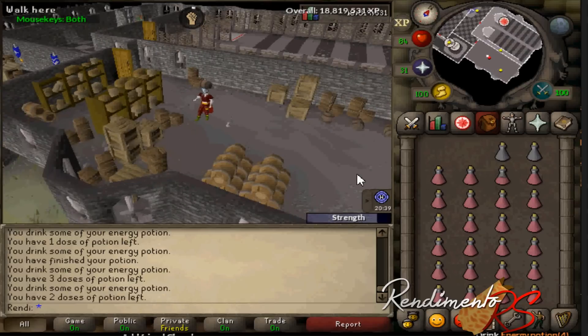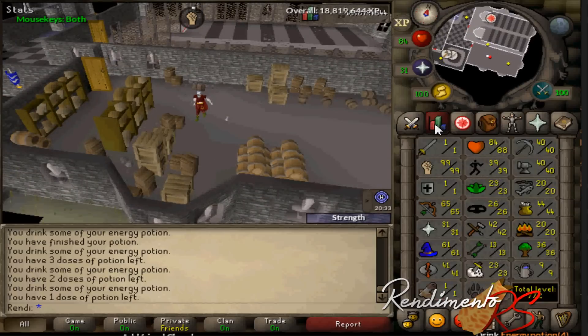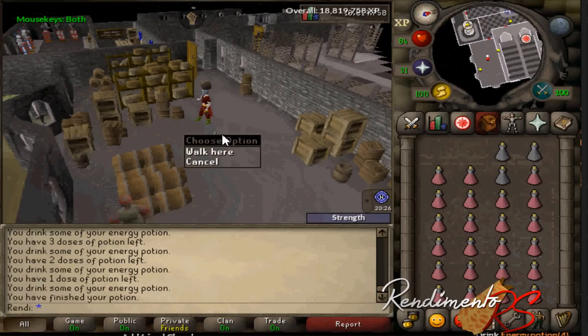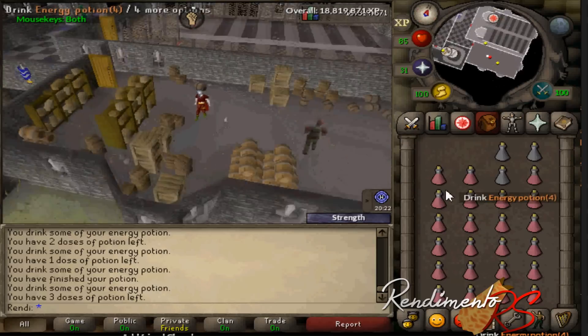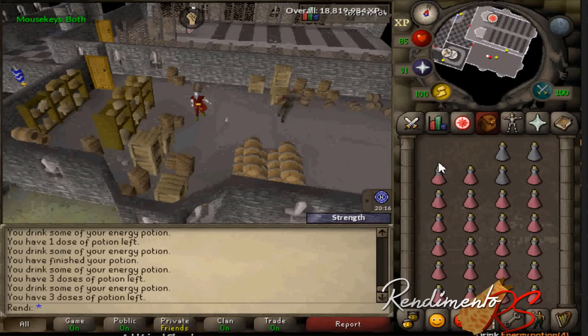So you may be wondering, why have 10 HP pures been using the shot put room right next door this whole time? I don't know. But anyways, if you do want an alternative — if you want to make a really nice prod account, or a rusher — then this is a great room to do it in. 60k strength XP an hour, with no HP XP. That's insane.